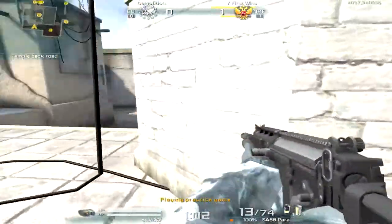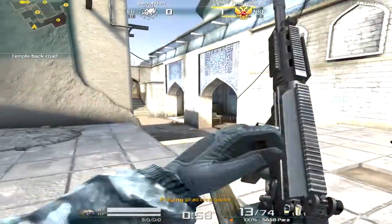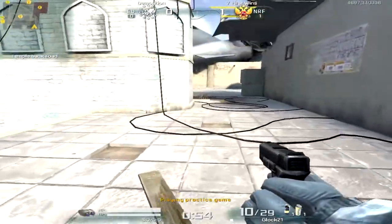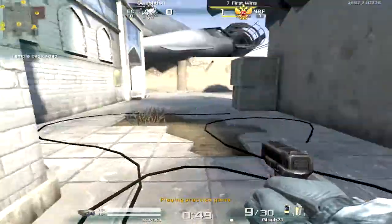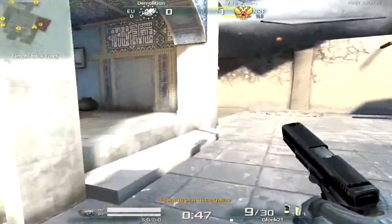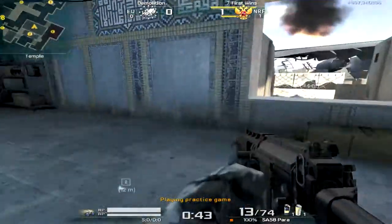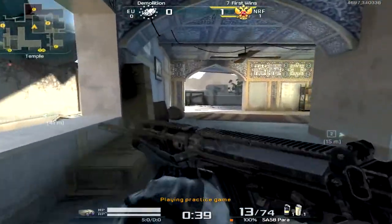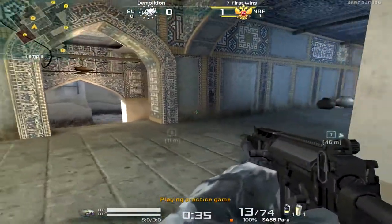I've seen scopes sit back here and get decent picks. Scopes that sit here die more than scopes that sit there because of that huge gap you have to run just to get behind decent cover. As far as blue room goes, blue room is a scopes territory. There really isn't anything that rifles should be doing in here unless all scopes are down and you're just covering the site.